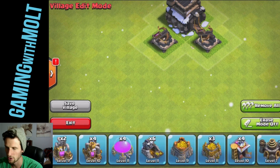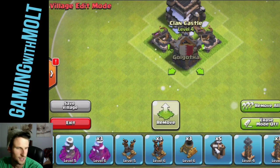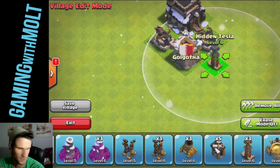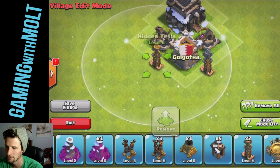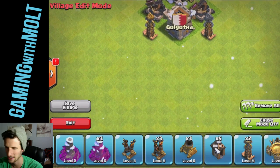Let's grab our clan castle — I never know where anything is on this thing. It's kind of annoying. Where's my clan castle? Clan castle, right there. Awesome. And then let's go Tesla, Tesla. I think that needs to be up one — yeah, there we go. I don't think that's right. We'll make it right, whatever. And then mortar right here.